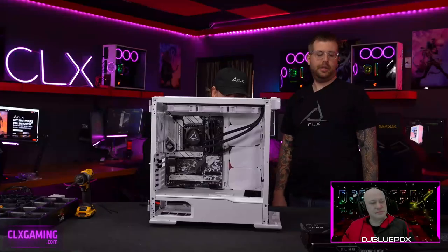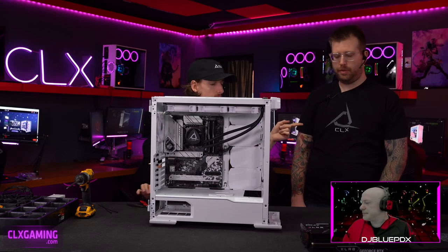When you receive your PC, take your time pulling it out of the packaging — the foam forms around the components and shouldn't require much force.